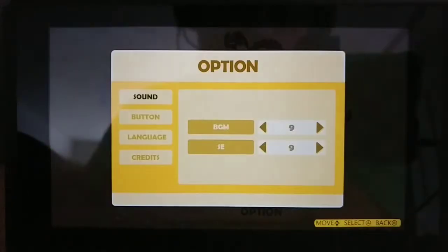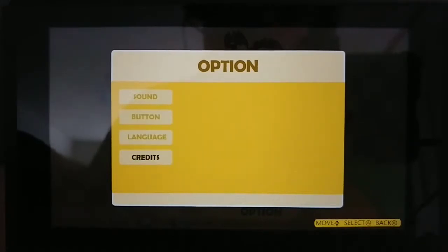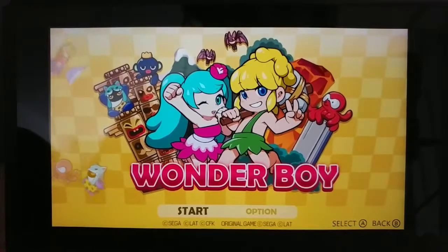We've got some options here — pretty basic. Got sound, button, and language options as well as credits. Let's get right into the game.